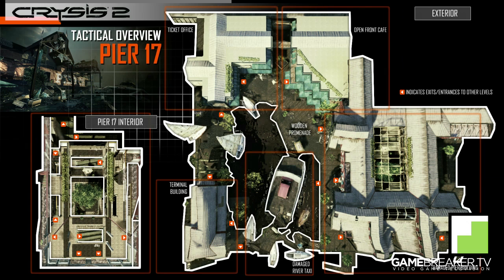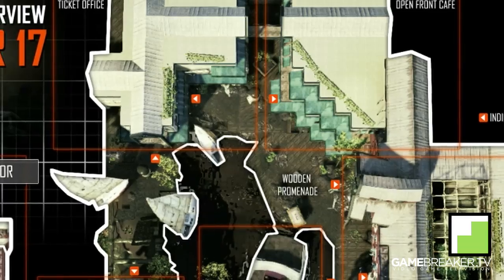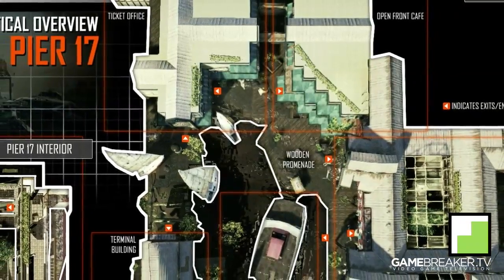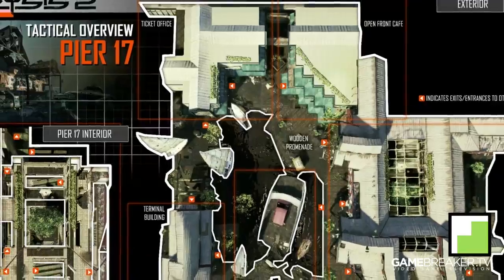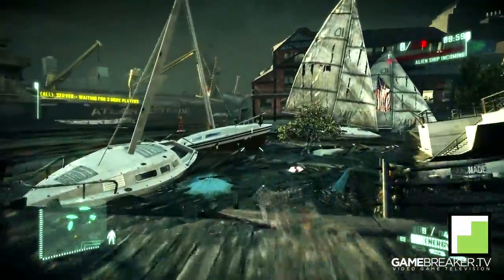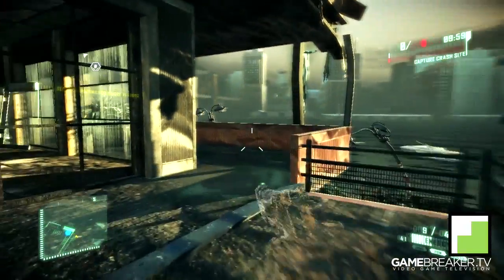You want to avoid the center of the map as much as possible — avoid the damaged river taxi area but also the wooden promenade area, because you are very much exposed from all the surrounding buildings. It's sort of an upside-down U-shape of buildings surrounding it. If you do need to make a shortcut through that area, use stealth to make yourself less visible and quickly get into the buildings.